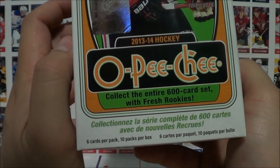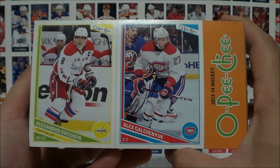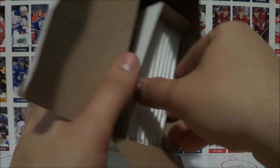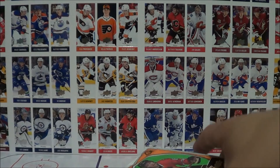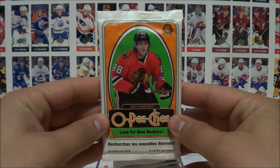So this box here: 6 cards per pack, 10 packs per box. We got our box bottom cards there — Ovechkin and Golchenyuk. And 13-14, if I'm not mistaken, is a Morgan Reilly rookie year. And we got our 10 packs. Let's go ahead and get on with the show.